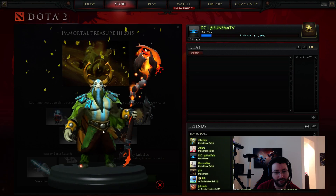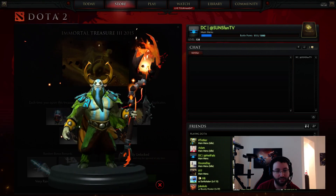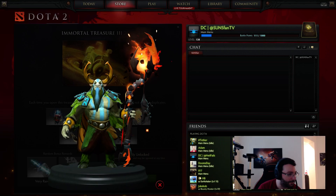The Sufferwood Sapling Immortal Staff for good old Nature's Prophet. Wow, that's actually really cool. It comes with a custom animation of his sprout and an animation, of course.